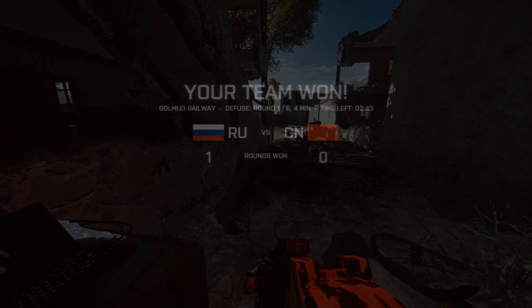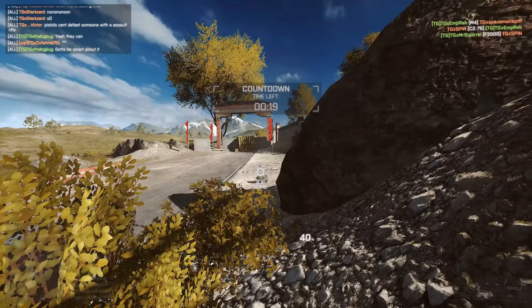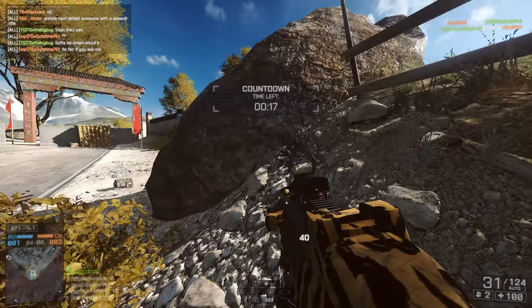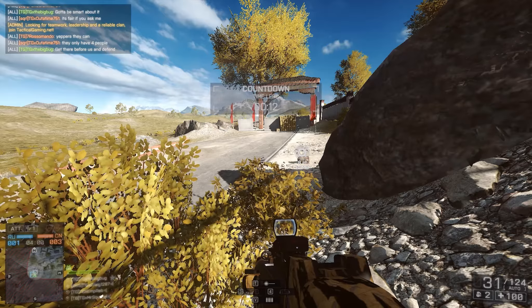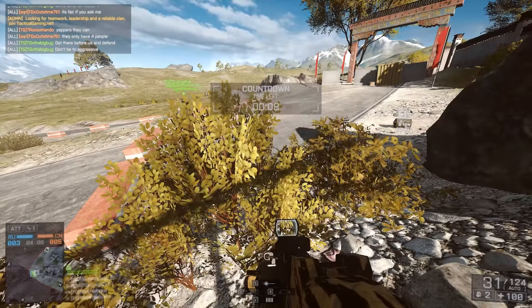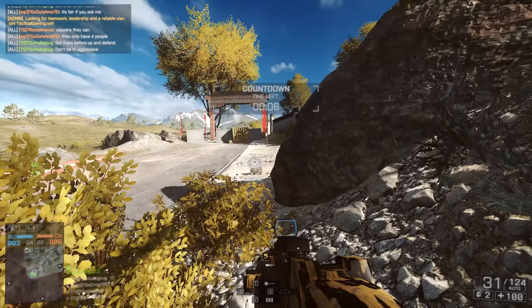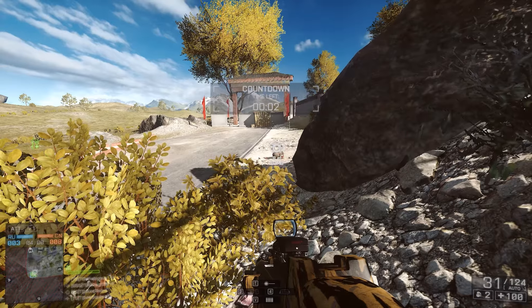That Alpha route should be good still — the destroyed building is open so you can run straight through. Bravo or Alpha? Alpha again, yeah. And I have more motion sensors this time and more C4 for traps.